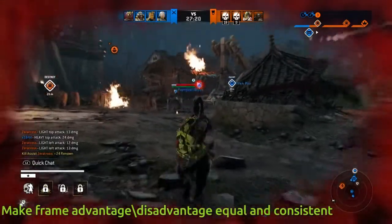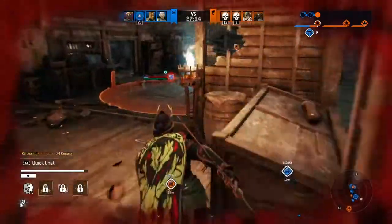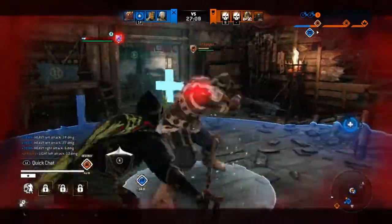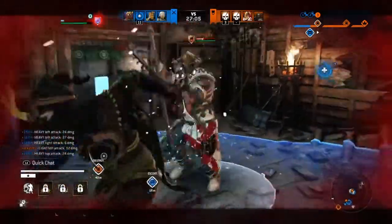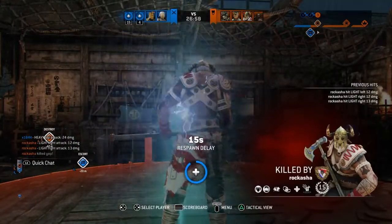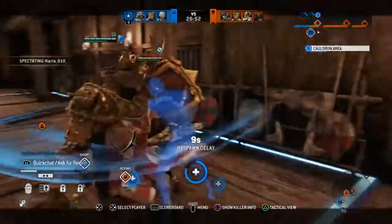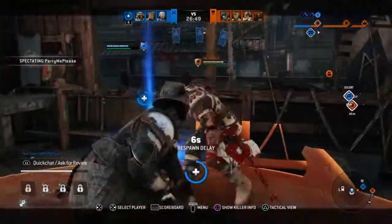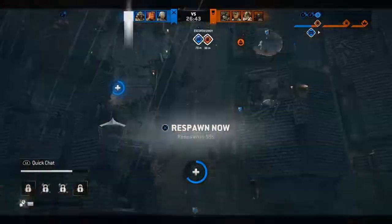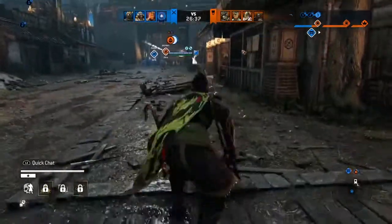The next thing is dealing with Frame Advantage and Disadvantage, and dodging out of light chains. That needs to be created equally, because with the CCU it is not. You've got characters like Kensei where you can't dodge out of his light chain. You've got characters with an infinite chain like Conqueror where they ignore Advantage and Disadvantage. Then you have Warmonger with insane amounts of Frame Advantage throughout everything. And then you have those with no Frame Advantage at all. It just needs to be more consistent.